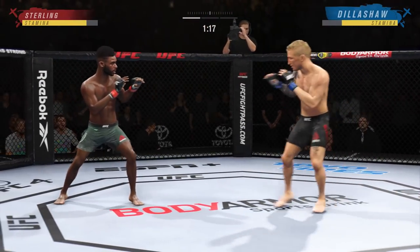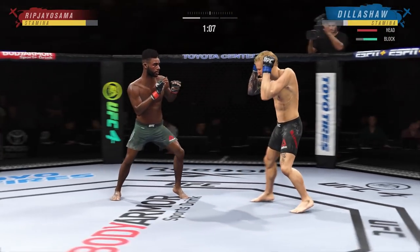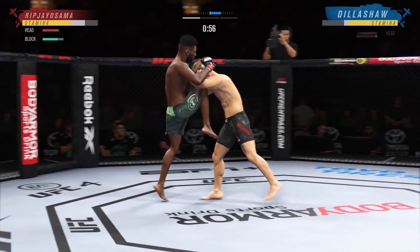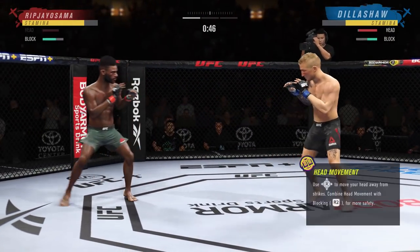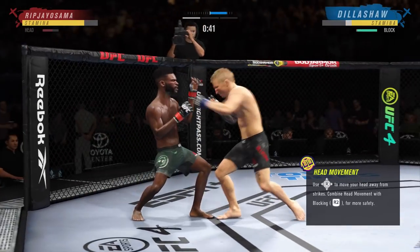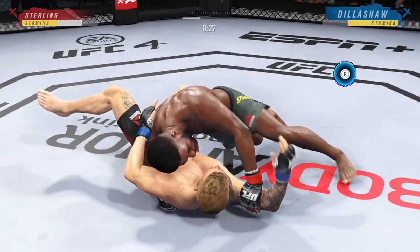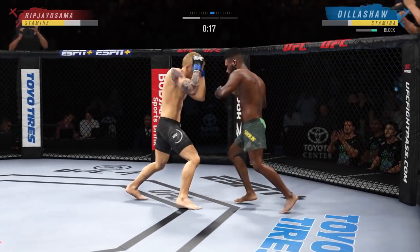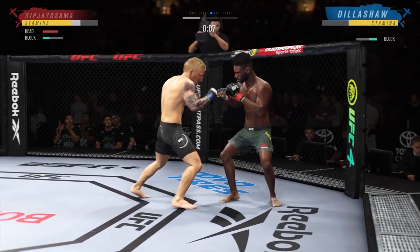He gets out of the submission and decides to get up because he wants to slow dance again — grab my neck. He's continuing on, ripping up my block. Now I'm trying to use head movement because if you use head movement you can get out of the way of these clinches that people are attempting. He keeps trying that standing guillotine, and my one gripe is that he's going 100 miles an hour — I couldn't stuff that takedown, and his stamina is still pretty good despite barely stopping the whole round.